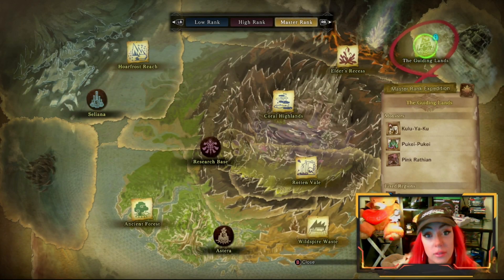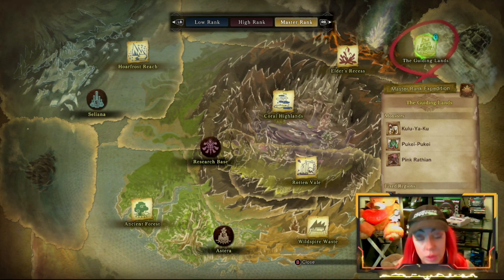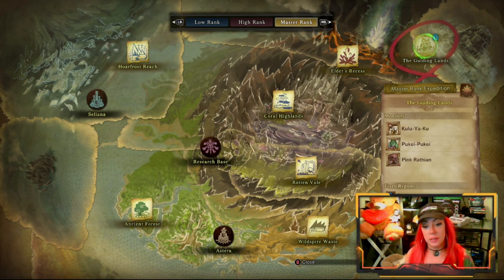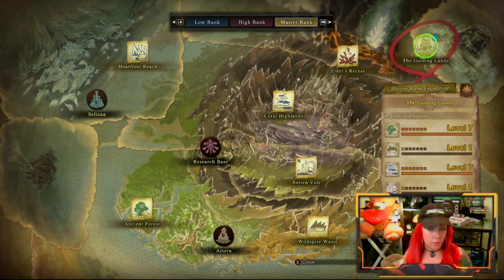I've fixed my region. The difference between fixing and unfixing means that your own regions will fluctuate. So if you're trying to get your Guiding Lands up to level 7, you're going to want to leave it fluctuate, but you're only going to want to work on your own — unless you're working on other people's that specifically hunt monsters beneficial to your level.